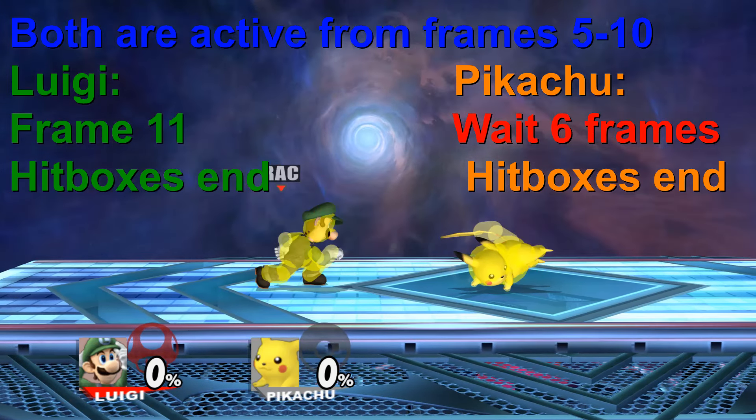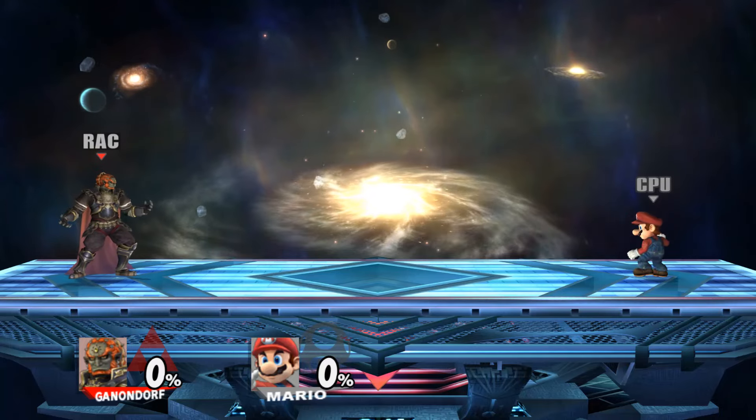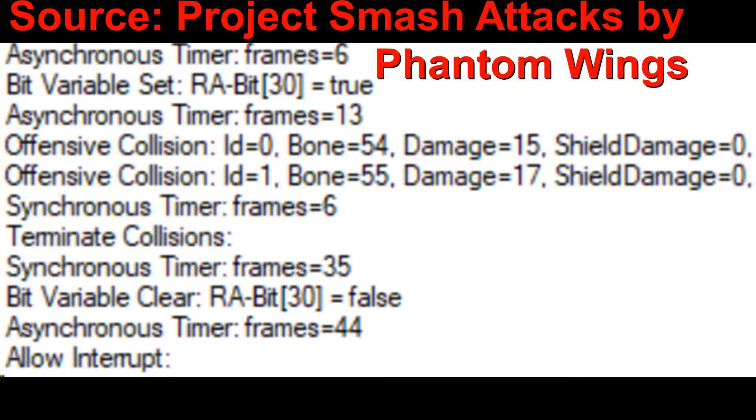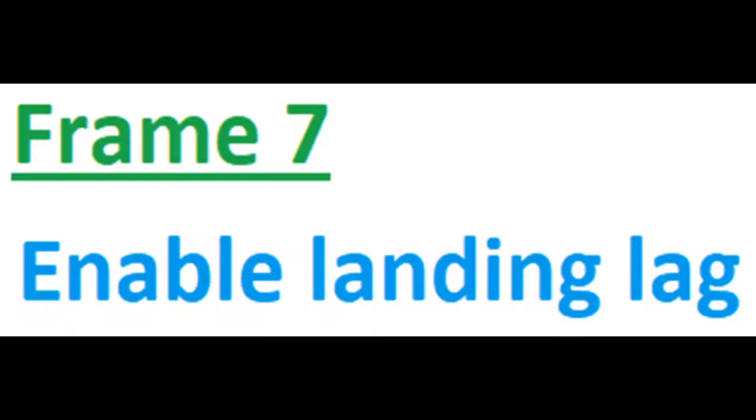But what happens if you use the wrong timer in the wrong place? Well, the frame data can get a bit weird, and this is where Ganondorf's fair comes into play. This is the main script for Ganondorf's forward aerial — this is a recreation I made to make it more easily readable. We start off with a frame timer on frame 7. This timer appears at the beginning of the animation, so it doesn't actually matter what kind of timer is used. On frame 7, the game activates a flag so that Ganondorf will go into his fair landing animation from this point onwards.